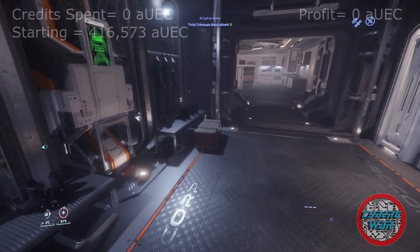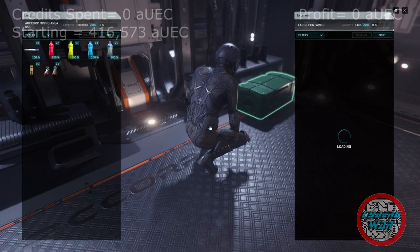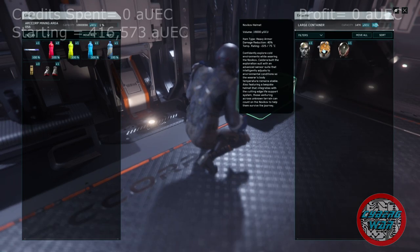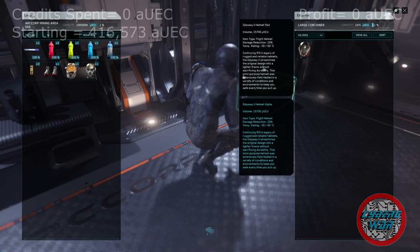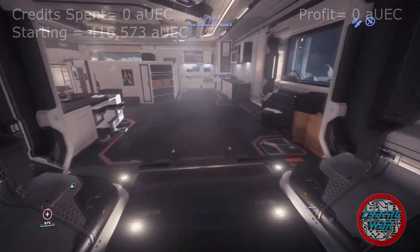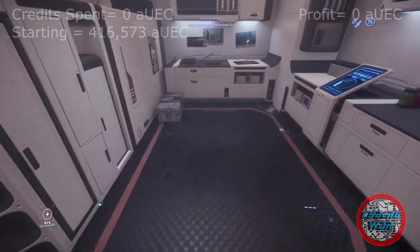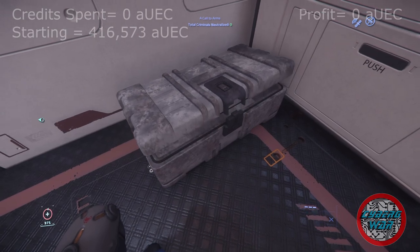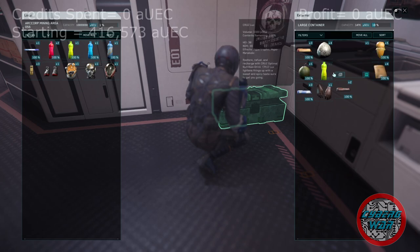I like to walk slowly out of these exits and up and down the stairs, cause the wind could be blowing and I wouldn't realize it — I could get thrown around, knocked out, or even killed. And I don't have the money to pay for medical rescue. Here's a red box — hopefully there's some armor in there. Look at that, got some arm armor. This helmet right here goes for 1,500 credits, and these other helmets should net a few hundred each.